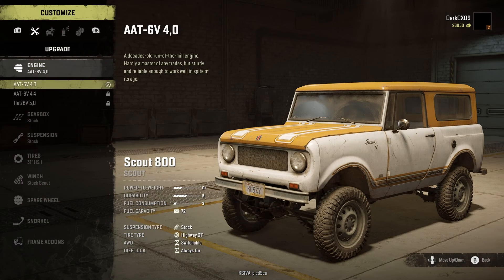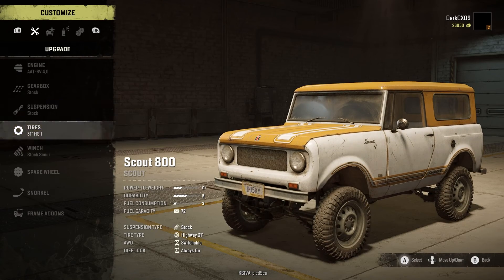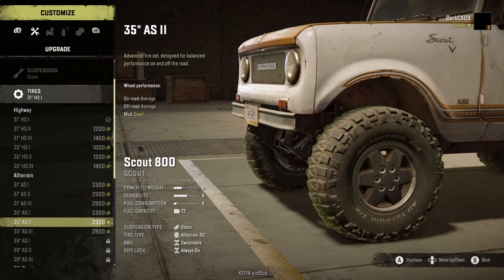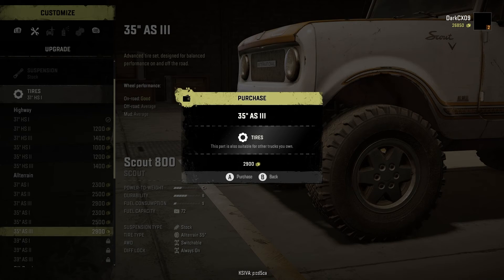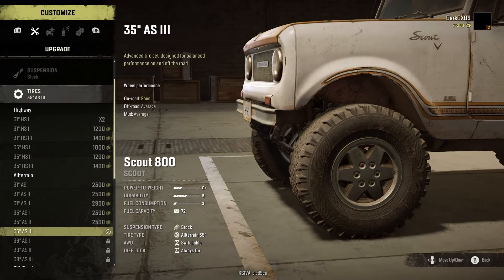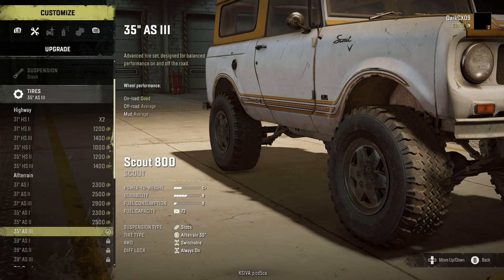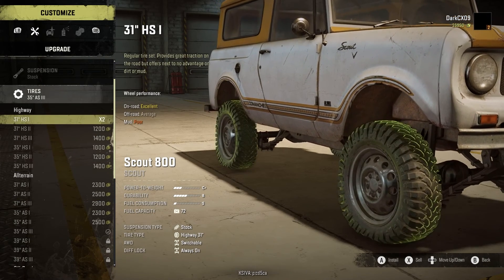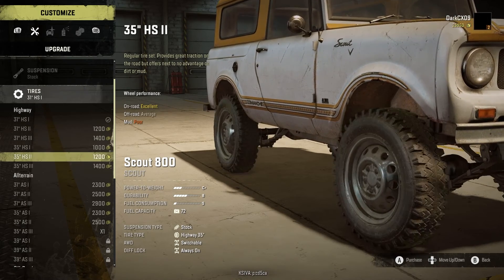So first off, nothing in the engine, nothing in the gearbox, nothing in the suspension. We can get some all-terrains — let's go ahead and get them, 35 all-terrain threes. That gives us a little bit of a wider profile on those tires. I didn't realize that, not sure why.